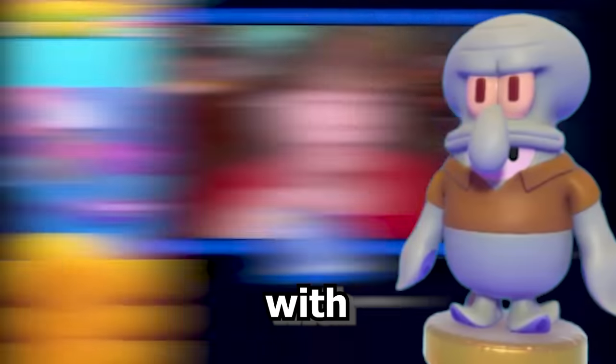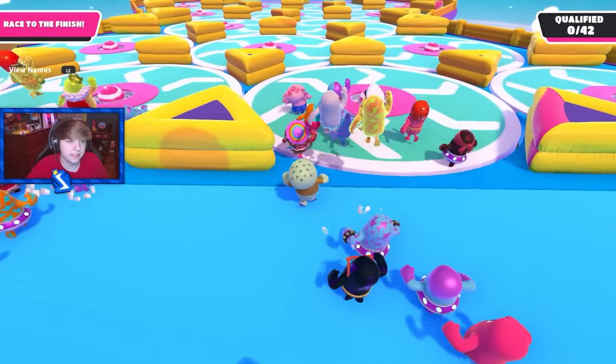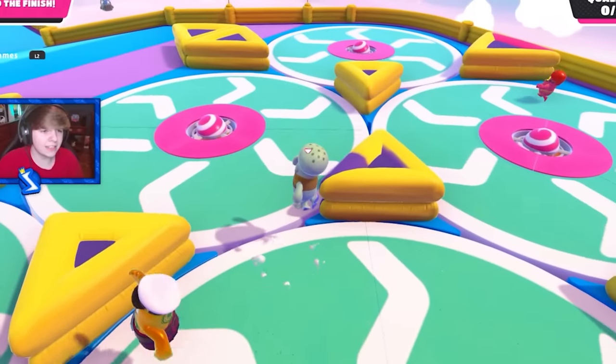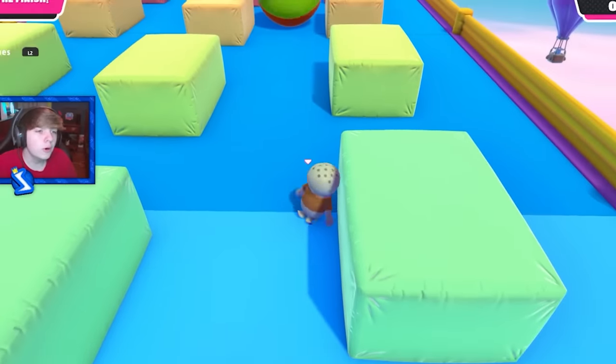Now we got to get a win with Squidward. First round we got Dizzy Heights. We did spawn in the back row, so that's going to make it pretty difficult to get first place, but I think we can still do it. Go on the discs like this. Squidward, why are you ragdolling? Come on! Move your tentacles!